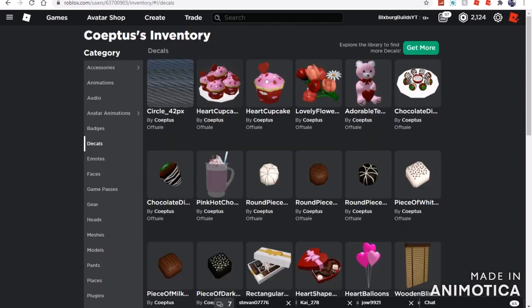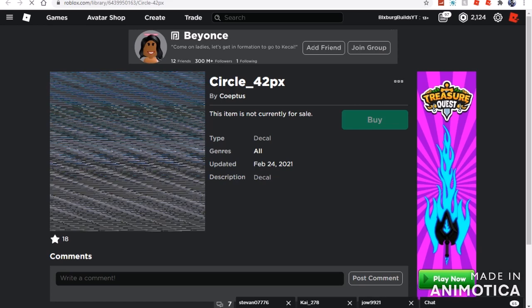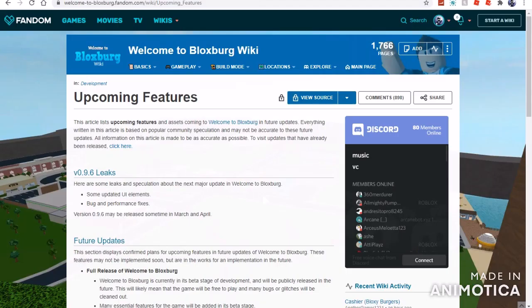And that is where this comes in — the circle underscore 42px decal. I don't know exactly what it is, but I think it's basically a circle wallpaper, or if not, it's most likely a UI element, which we're going to get into right now. People think this is some updated UI element.